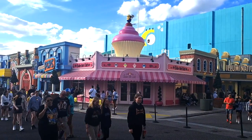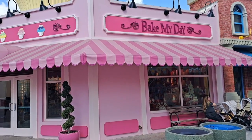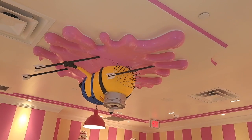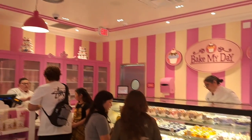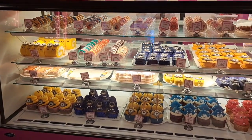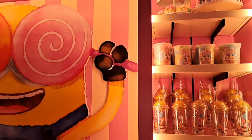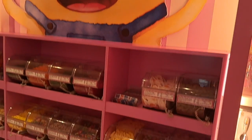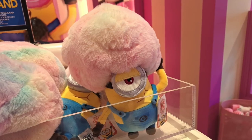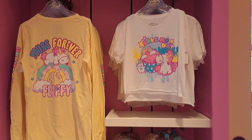For the hungry Minions in your group, there are lots of dining options in Minion Land. The first is Bake My Day, a real-life recreation of a location featured in Despicable Me 2. As the name suggests, Bake My Day is a bakery featuring Minion-themed macarons, unicorn-shaped cupcakes, banana Swiss cake rolls, as well as a selection of various types of candy. There's also lots of pink Bake My Day-themed merchandise, especially featuring the ever-popular Fluffy the Unicorn.